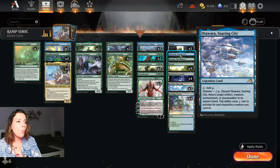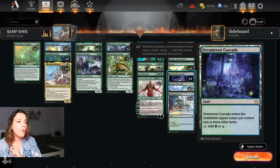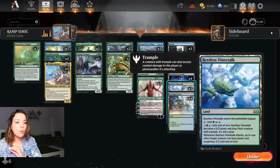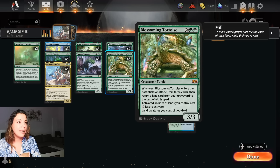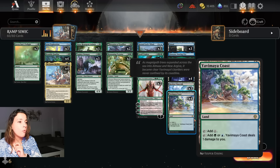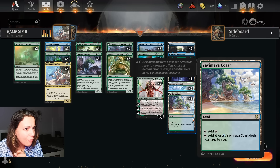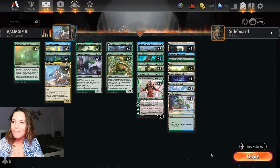For lands we have three typed lands, one Otawara, one Boseiju, nine Forests, four Dreamroot Cascade, three Restless Vinestalk - which makes you a 5/5 that whenever it attacks, up to one target creature has base power and toughness 3/3. This costs one less to activate if you have Blossoming Tortoise and also gets plus one plus one. And we have four Yavimaya Coast. Let's play some games!